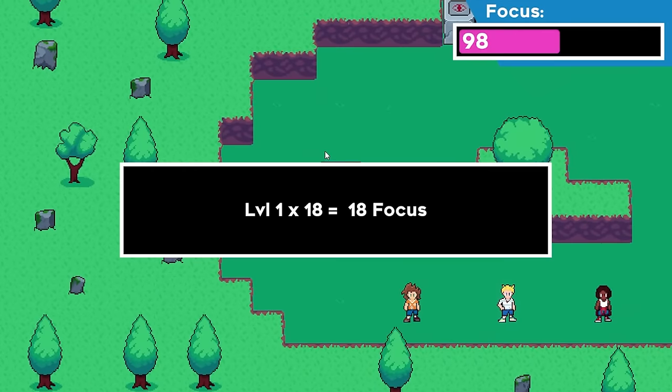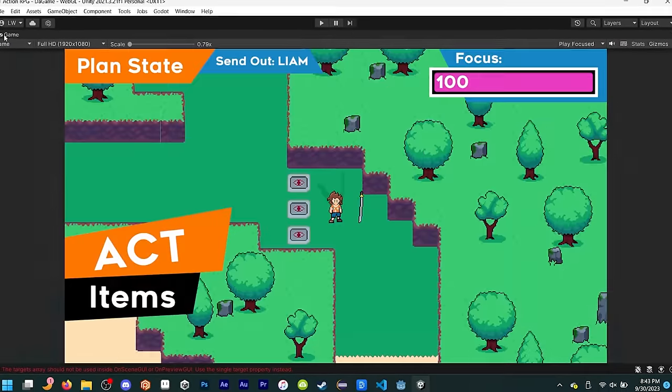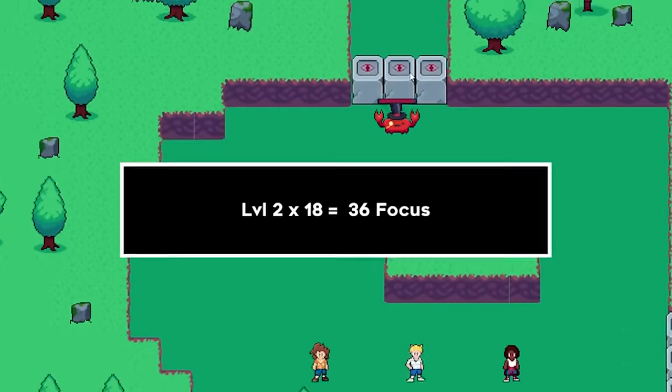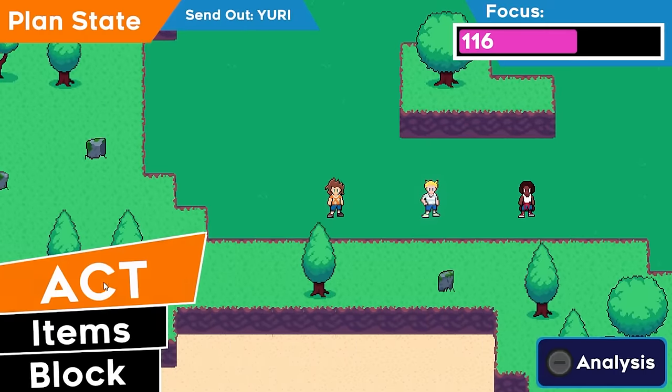So I started on making the designs for all the new plan state menus. I'm so tired of menus — why did I choose to make an RPG again? On the next day, I grinded and managed to get all the main states laid out and transitions between all the main ones done. There are still some extra cases I haven't accounted for, but now I can focus on getting the new menus to actually work. The next day was bug fixing the transitions.